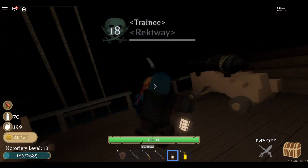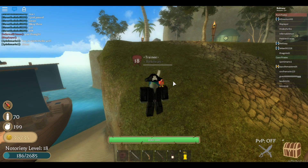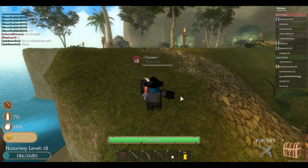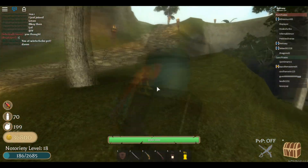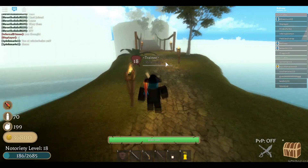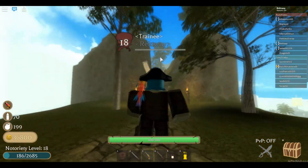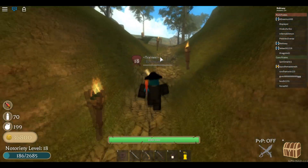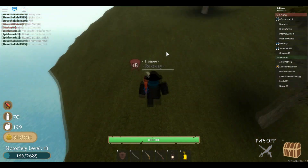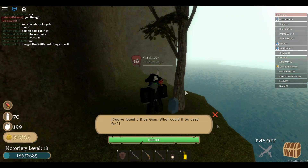On to the next location. I found the other blue gem location — it's gonna be located at this island right here. I'm gonna speed up the video so you guys can see where it is. There you have it, you got the other blue gem.